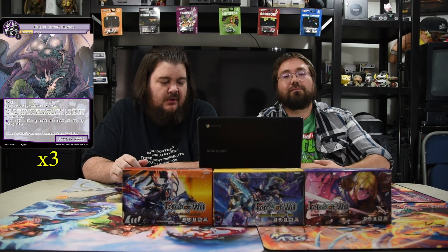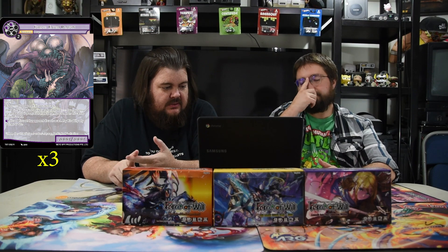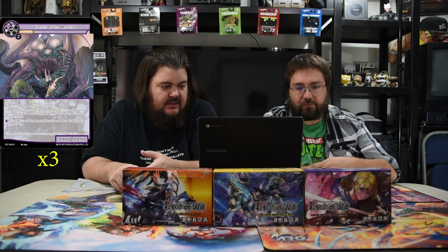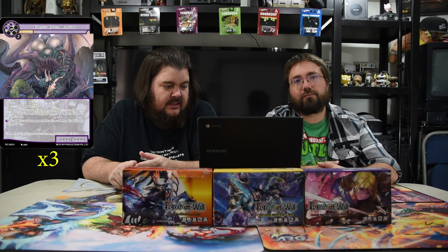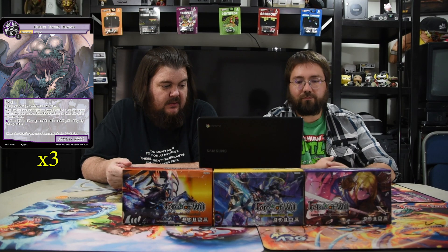Next is Corpse Eater Dragon — two black and two for a 10/10 with flying. Enter: your opponent discards two cards. One of those cards put into the graveyard — you may remove a resonating engraver from the game; if you do, return this card to its owner's hand. You can also pay a black and discard this card during your turn: your opponent discards a card. Since you're playing one dude a turn, you always have a threat because this dude gets to come back to your hand.